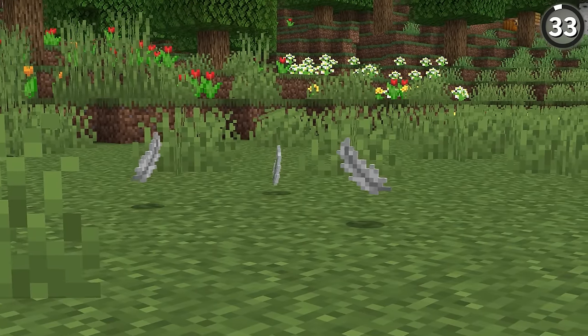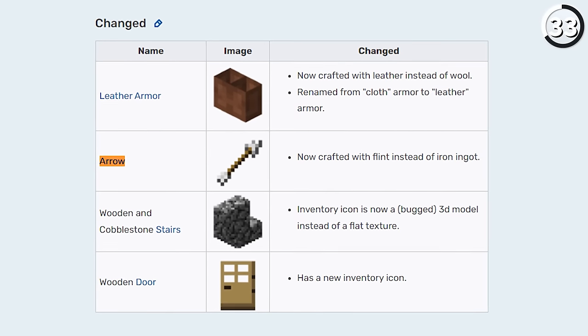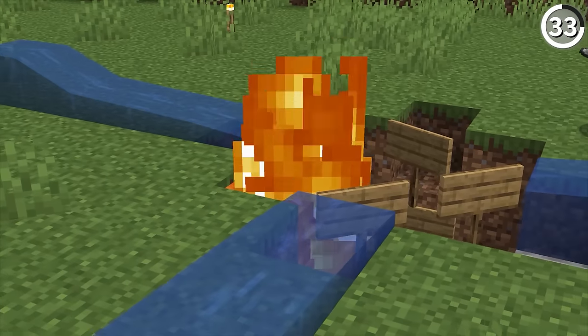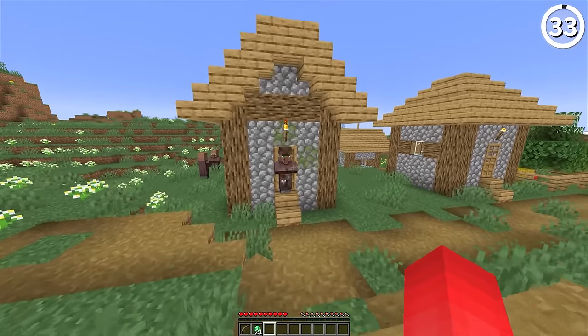Getting flint and feathers for arrows already feels expensive to craft, but it could have been so much worse. Back in Alpha 1.0, you would actually use iron ingots to craft arrows instead of flint, which makes more sense for why the arrow textures have a white tip. But until you get a good iron farm, that would have been just way too costly. Good thing for fletchers, I guess.